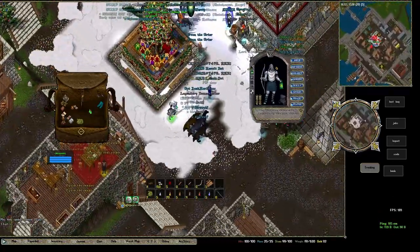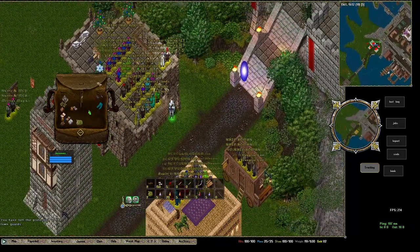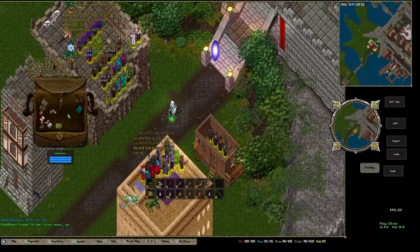You're free to leave and enter Shelter Island at any time, but just know that once you leave, your young player status goes away, and when you die, all items will be left on your corpse.